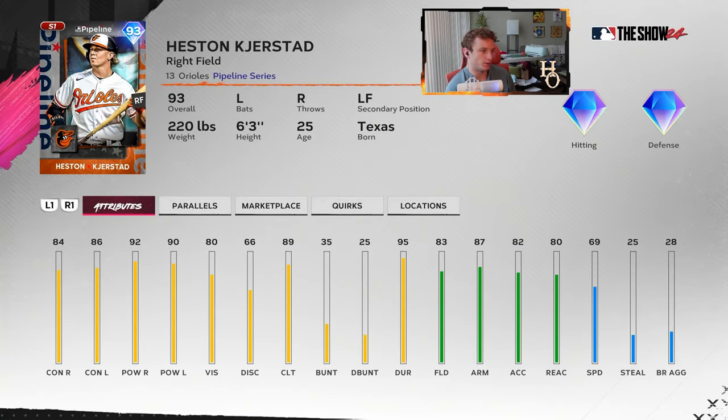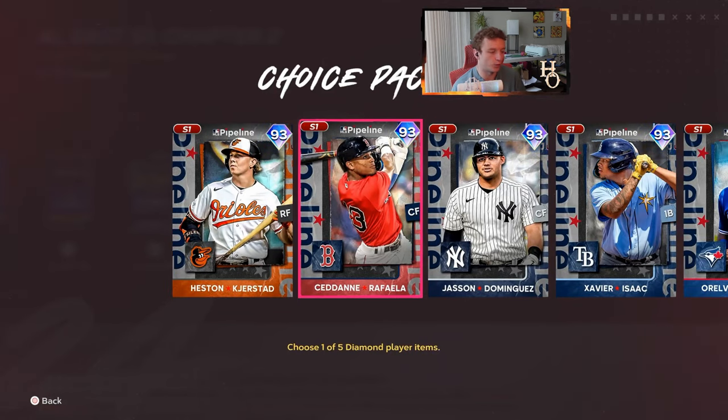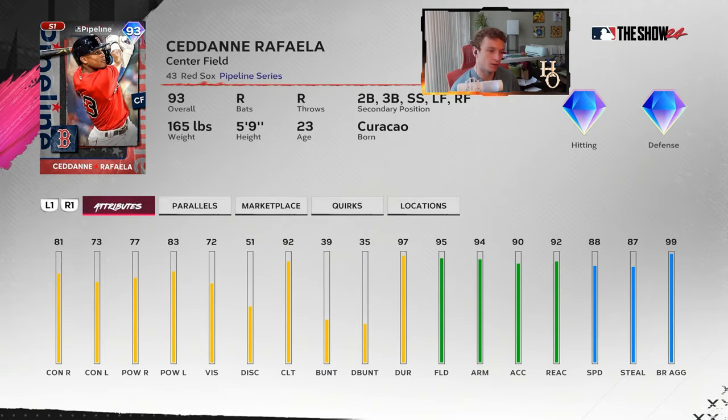Someone let me know how that plays. Heaston Kirstad — pipeline for the Orioles. He's going to have balanced contact and power, with power slightly above average considering the other cards right now. 83 fielding, plays right and left field, bats left, throws right, 69 speed — pretty average card. The Orioles have a ton of prospects and they chose him. You've got other prospect cards in other areas like Jackson Holiday, and Adley Rutschman and Gunnar Henderson are already in the league, so that's probably why they went with him.